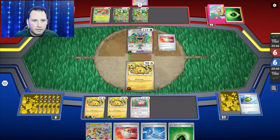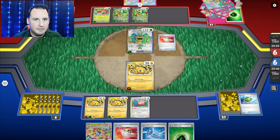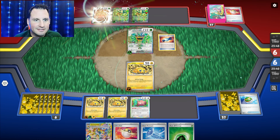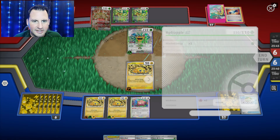They're going to Ultra Ball and getting a Dipplin. I love the new stuff. It's the Hydrapple EX — that's why it was the Applin. I had no idea. Once during your turn, you may attach an energy.